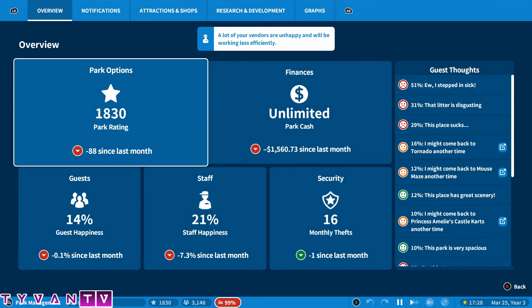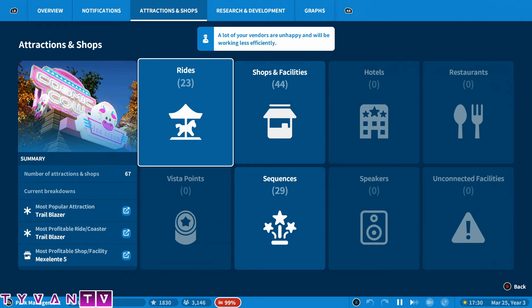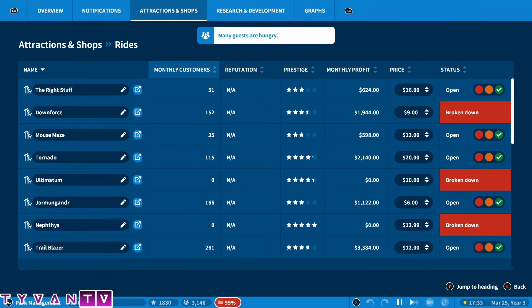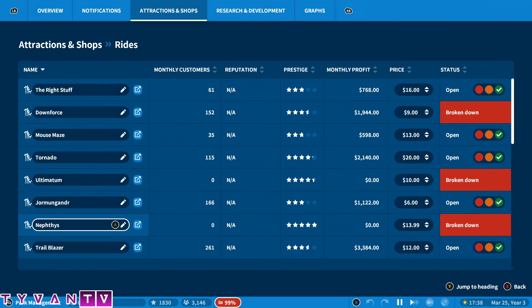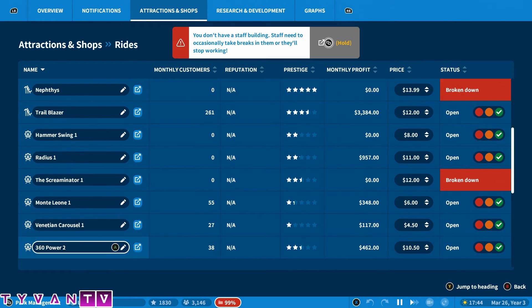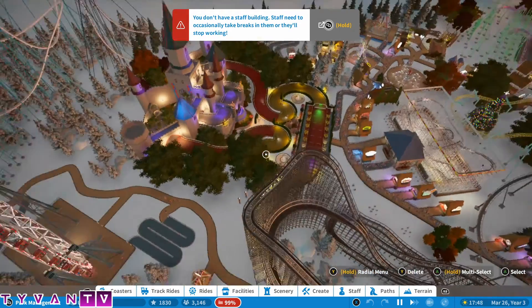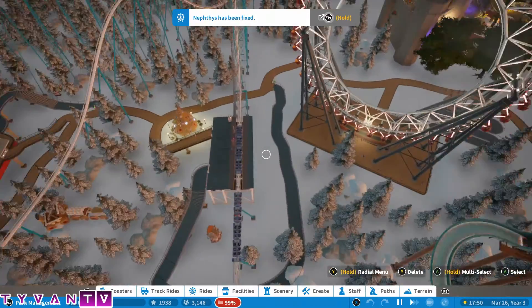So many rides are in this park — you can go over here and there are 23 rides. Let me count the roller coasters: 1, 2, 3, 4, 5, 6, 7 — and then 1, 2, 3, 4, 5, 6, 7, 8. Eight roller coasters! Well, not really because I guess you can count that one as a roller coaster.